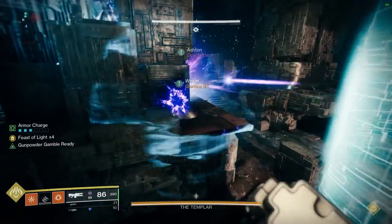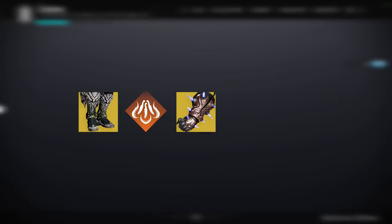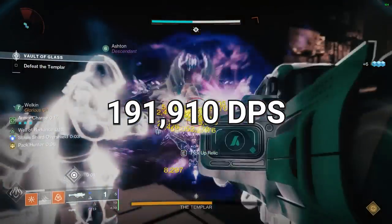And finally for Hunter, you guys have the luxury of having the highest DPS combo in the game, which I've actually already made a whole video on. But to summarize, you're comboing a 4x Feast of Light Blade Barrage with a Ballador's Boosted Radiant Dance Machine Cold Comfort Rocket Dump, coming out at a stupendous 191,000 DPS.